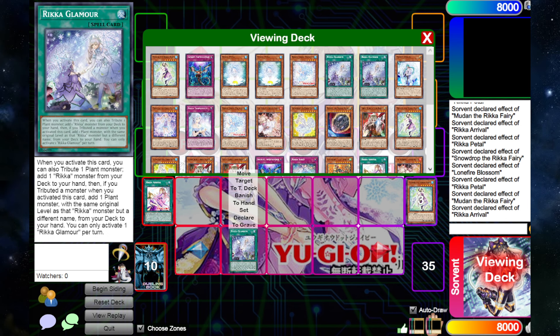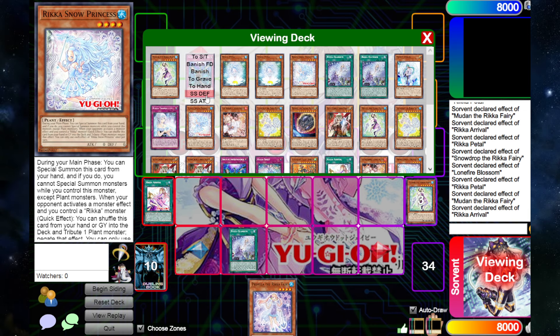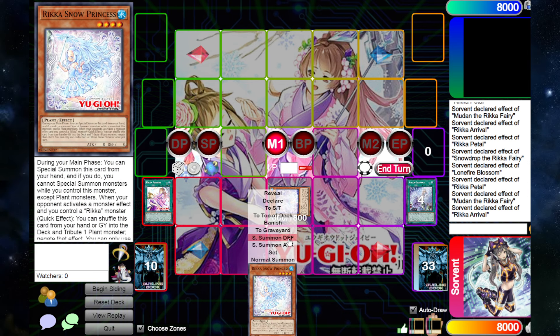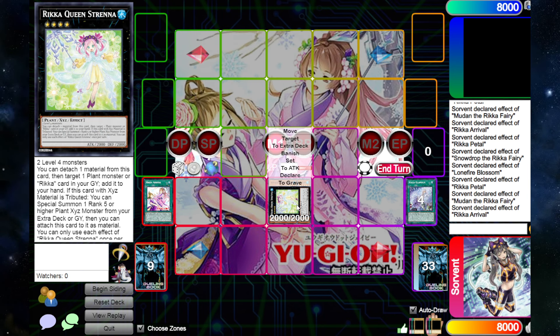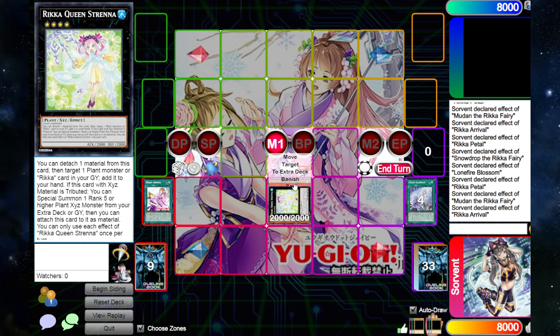We set the Glamour from the deck, and since it's a normal spell we can immediately activate it, tribute a plant, and add any Rika monster from our deck. Since we tributed, we add two — we're going to add Permula and then add one with the same level and a different name, so we add Snow Princess. That's two summons. On resolution, Permula triggers — since a monster we controlled was tributed, we can special summon it from the hand in defense. Then Snow Princess uses its effect to summon itself, and we overlay them into Strana. That's the fifth summon, so if you get hit by Nibiru it's not a big deal.